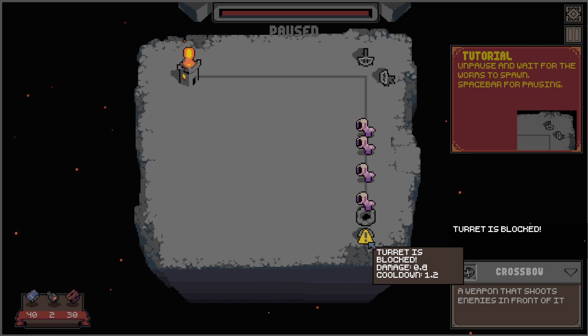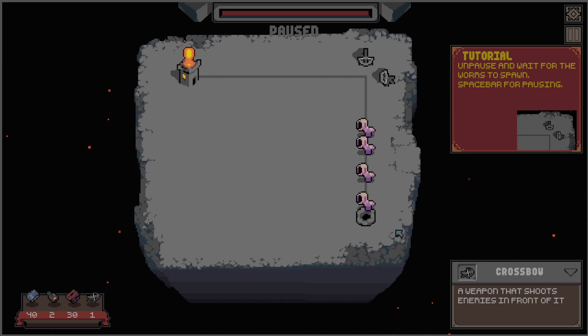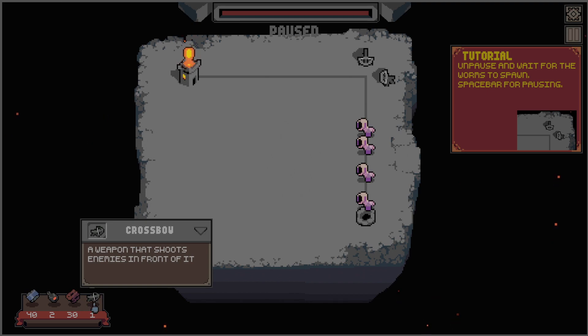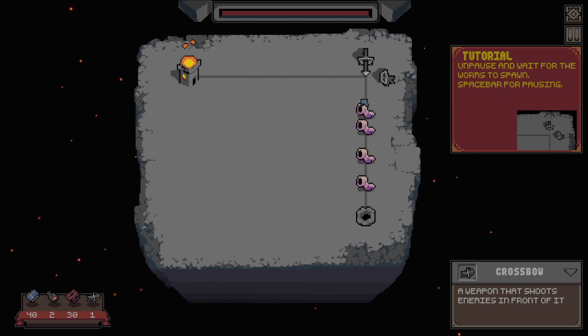Turret is blocked — why is this blocked? Because of the hole after all. There's my crossbow thing. If I rotate, that's kind of the best I can hope for. And the other best way would be to just shoot one row here. Unpause and wait for the worms to spawn. Spacebar for pausing. There we go.